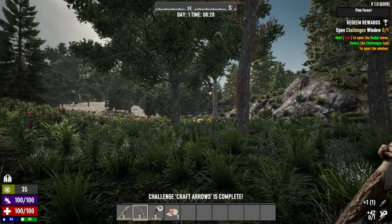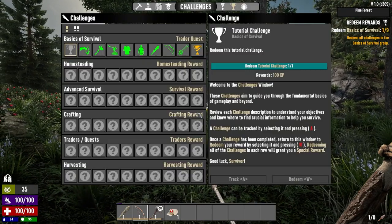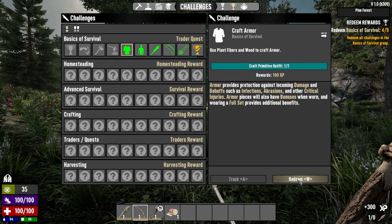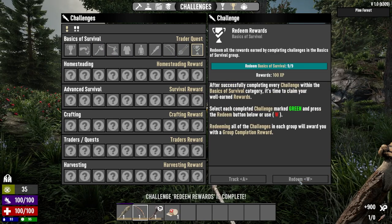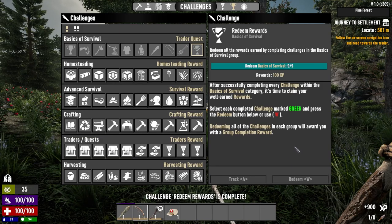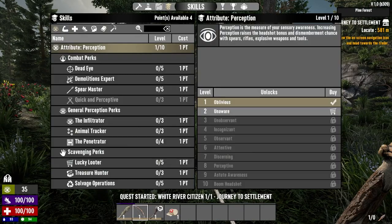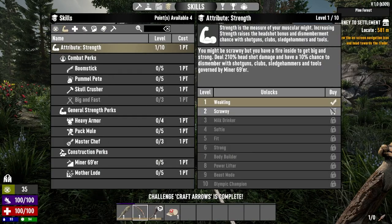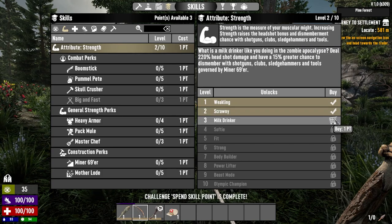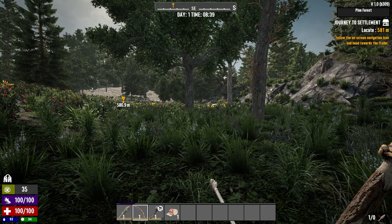Let's reload the bow and open the challenges window. Redeem — we'll redeem all these. There we go, boom. Locate trader. We're gonna do clubs, so we got four points. One, two — Pommel Pete. And we'll save the other one.